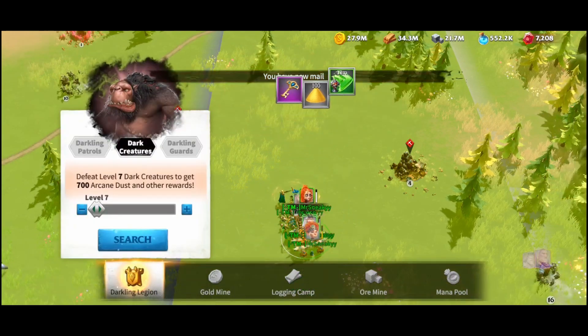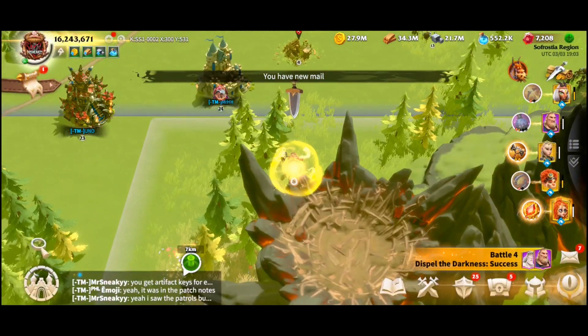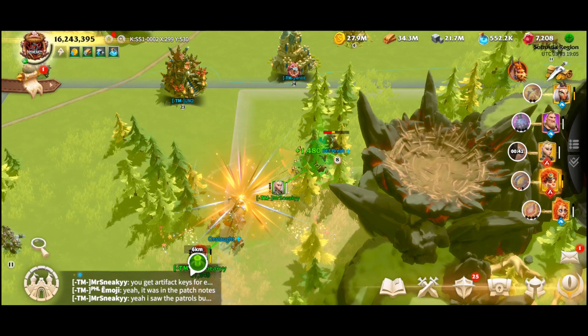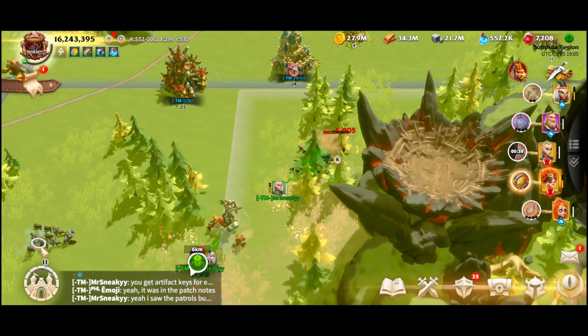As a first-time kill you will also get this artifact universal key. You're able to do this every time on your first kills, and you'll know if you're able to do it or not because when you click on the target it shows 'first kill' as active — it gives you the wording and shows you what you're getting for your first clear rewards.